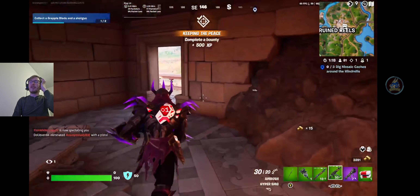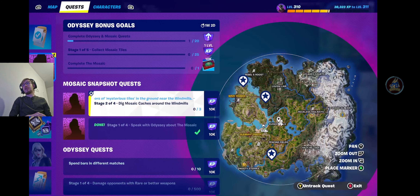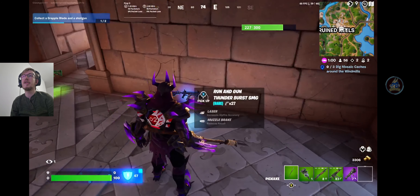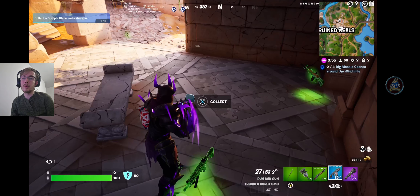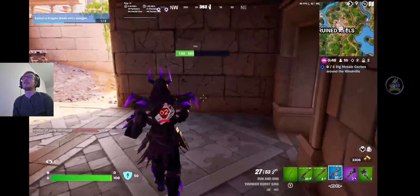Stage two of four is to dig three mosaic caches around the windmills. There are three windmills on the map - the windmill, the other windmill, and the other other windmill. You've got to go to those and dig up the mosaic caches - mysterious tiles in the ground near the windmills. I've just found one on the floor - this is one of the mosaic pieces. They're just little things on the floor and you will hear the sound effect of them. You just pick them up and then you've collected yourself a mosaic piece.